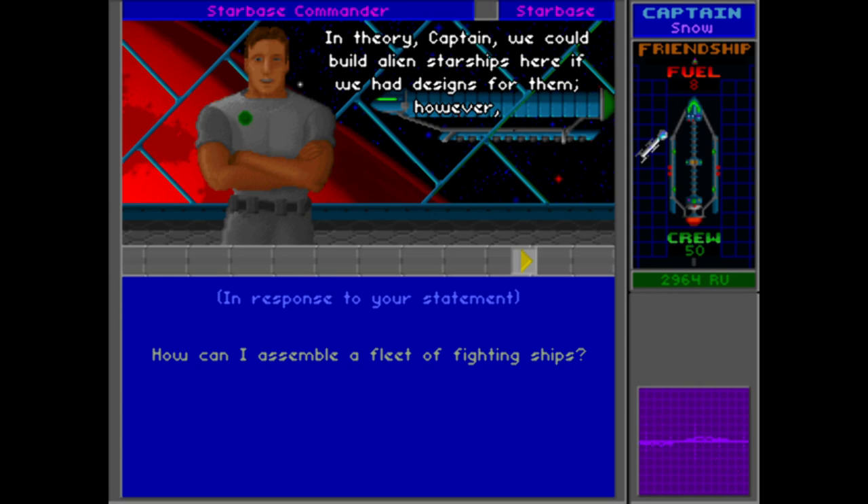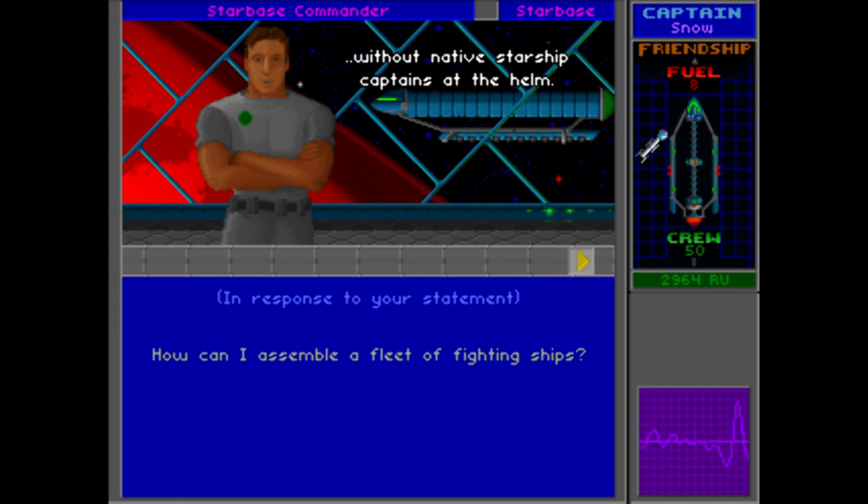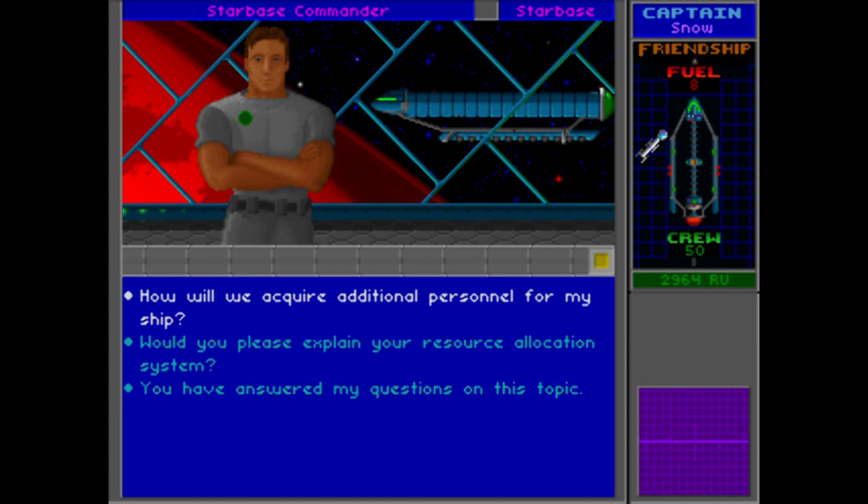These disks contain all the data we need to build as many Earthling cruisers as you want, provided you, Captain, can supply the large amounts of mineral resources required. In theory, we could build alien starships here if we had designs for them. However, it's a well-known fact that alien vessels just can't be flown in combat without native starship captains at the helm. So the implication is that if we want ships other than the Earthling cruiser, we're going to need to recruit aliens into the cause.